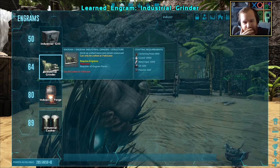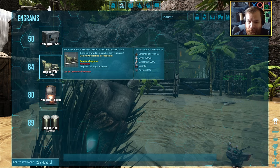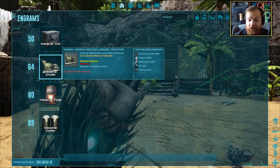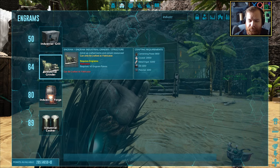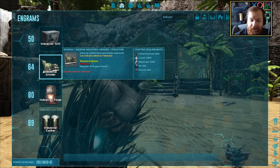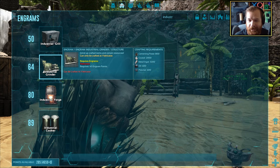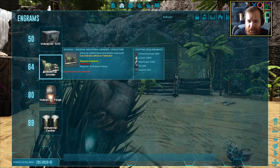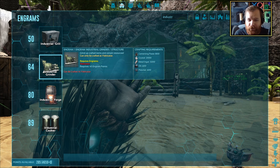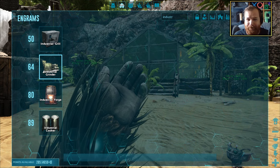That is ridiculous though, isn't it? But according to this, you can grind up already crafted stuff and get resources from them. So if we wind up with a large surplus of certain loot items, we can put them in the grinder and get a whole bunch of resources back - which really doesn't seem like a bad way to go. It's just the initial sting of the resources required: 2,000 crystal, 3,200 metal ingots. It's bleeding insane. Let's check out the chemistry bench.